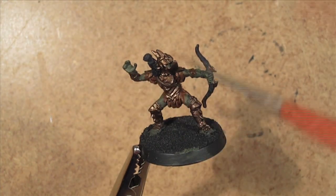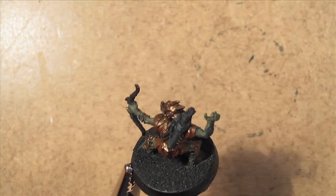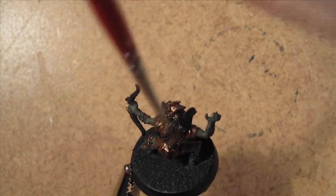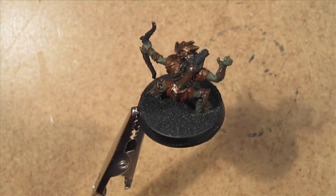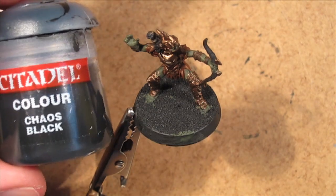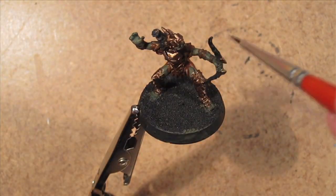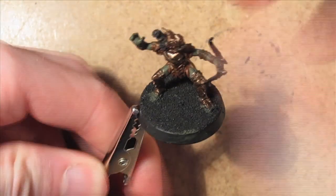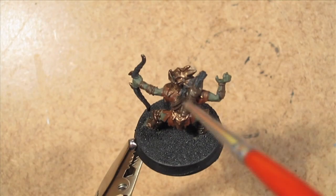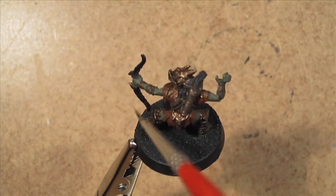A little bit about the Moria Goblins now: each Moria Goblin is worth 4 points, but because they aren't heroes, they have no Will, Might, or Fate points. They are small, mean-spirited creatures that live beneath the delving of the Misty Mountains. They are also known as Moria Orcs because they have adapted their life beyond the light.